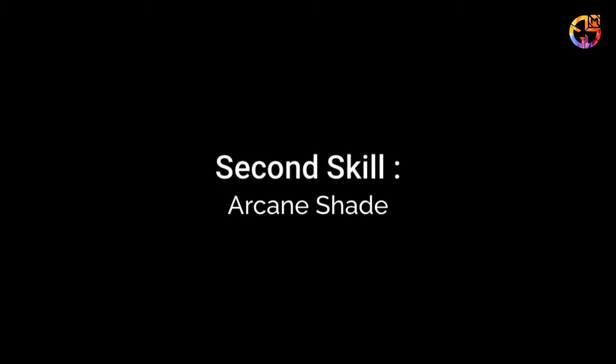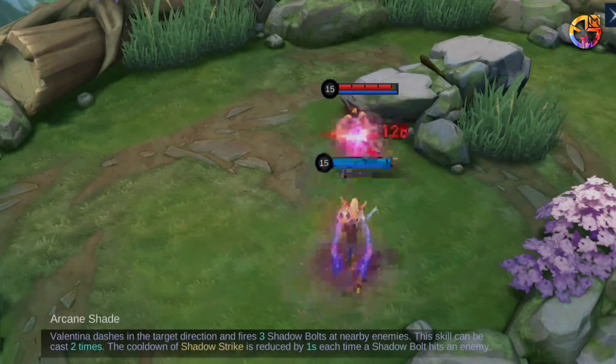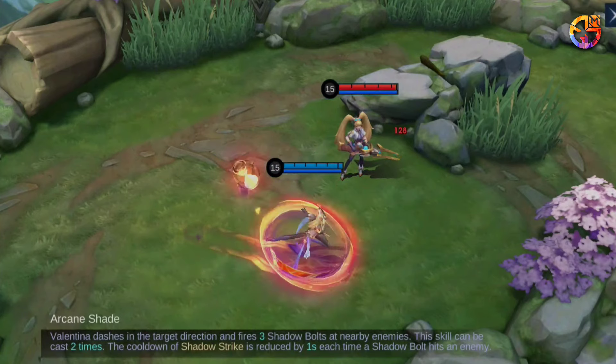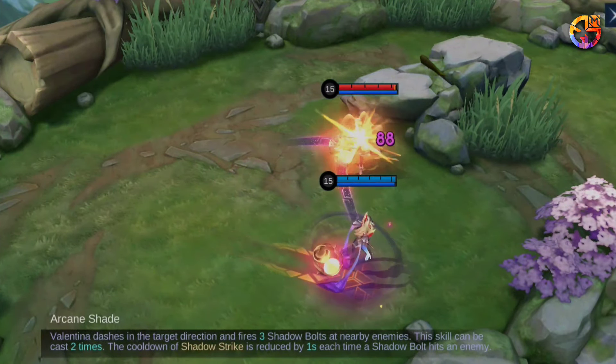Second skill: Arcane Shade. Valentina dashes in the target direction and fires 3 Shadow Bolts at nearby enemies. This skill can be cast 2 times. The cooldown of Shadow Strike is reduced by 1 second each time a Shadow Bolt hits an enemy.